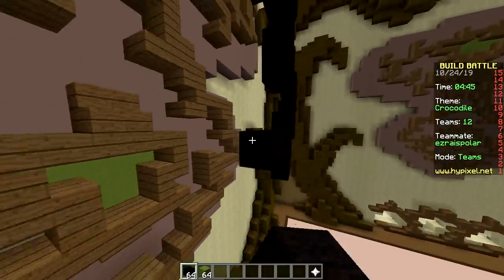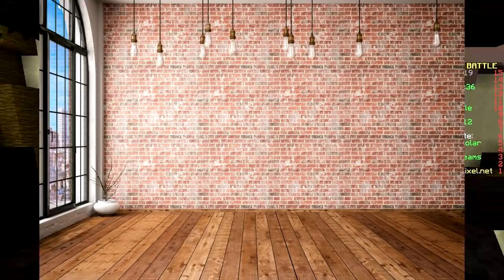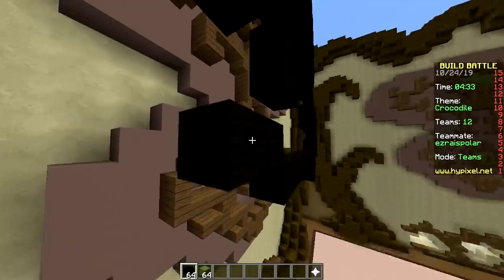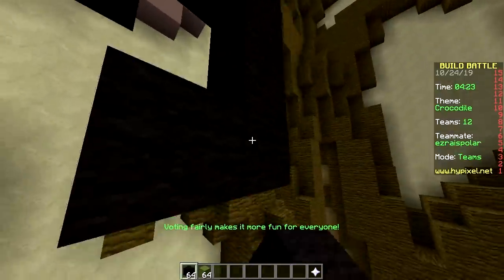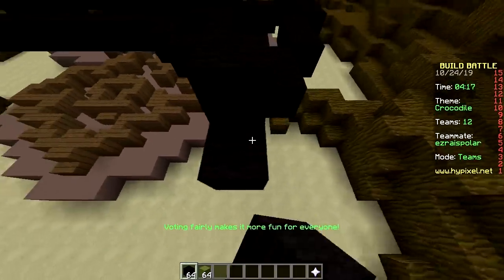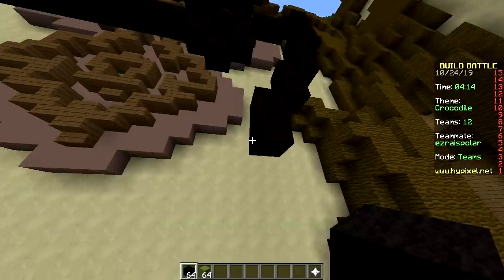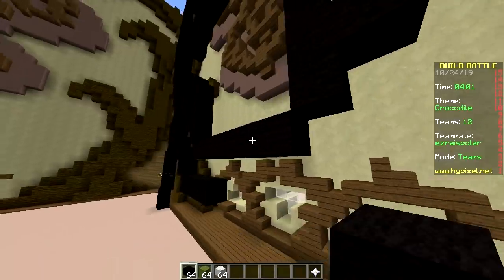Normal people have wood floors and tile on the walls, but rich people have tile on the floor and wood on the walls. Since when do poor people have tile on the wall? In the bathroom, sure, but most people have drywall — forget about it.